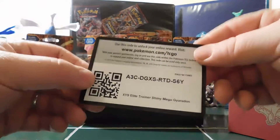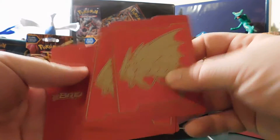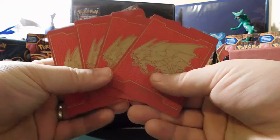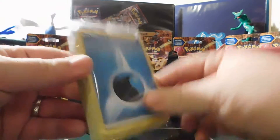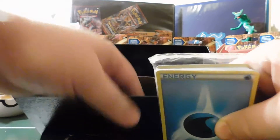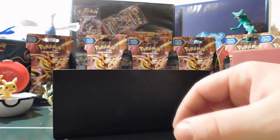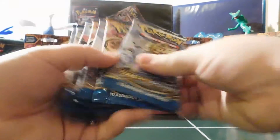Oh yeah, here you go — Shiny Mega Gyarados! Get that code. Be sure to only take one code through this video please — give everybody else a chance to get in on some of this Breakpoint goodness. You got your deck dividers here with the Mega Gyarados on the front. Then you got your pack of energy cards. Here's your poison and your burn counters. Set that off to the side. Alright, let's get on with the packs.